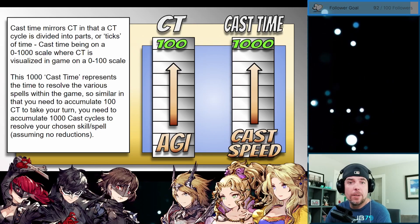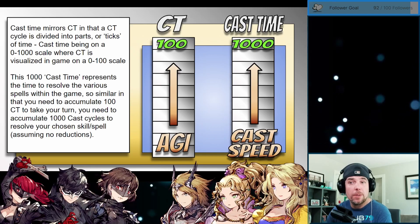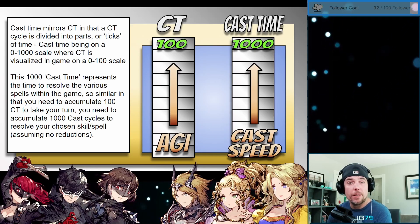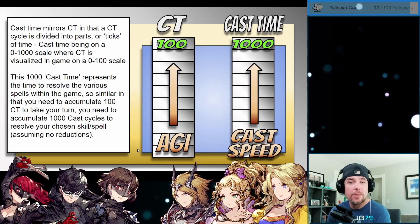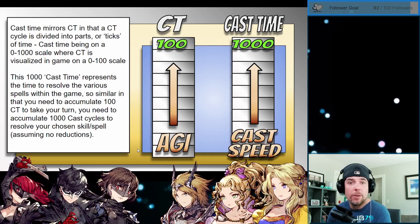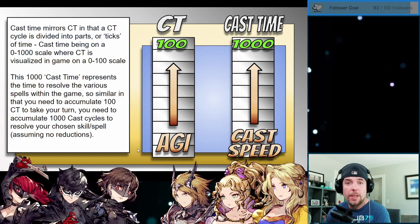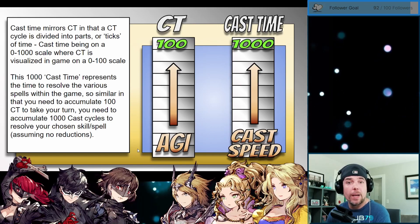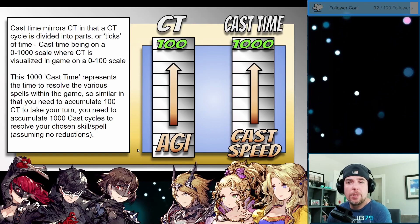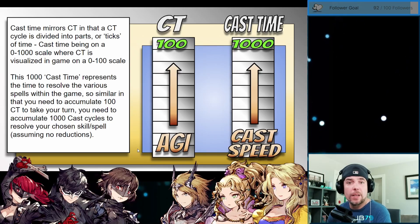The cast time bar operates on a zero to 1000 scale. Whereas the CT bar requires 100 CT for you to take your turn, the cast time bar needs to reach 1000 before your spell or action is actually resolved and sent out in the game. Any skill or ability that needs to invoke this cast time bar has its own inherent cast speed value, and those range anywhere from 200 to 360 in value, with the higher number actually representing a quicker casting ability. Skills can actually have a cast speed lower than 200, but for the purposes of this discussion, I'm assuming we're dealing with maximum level skills.